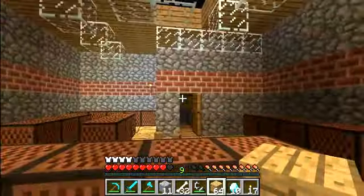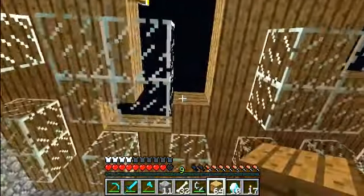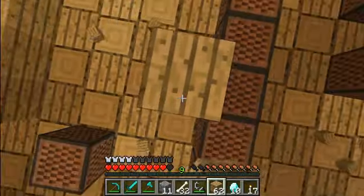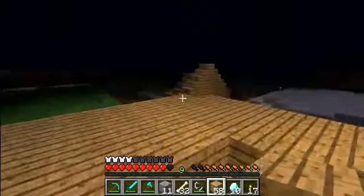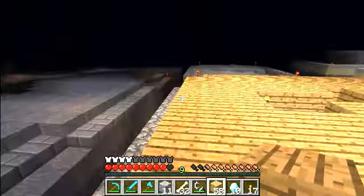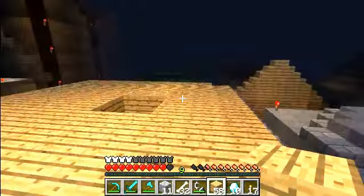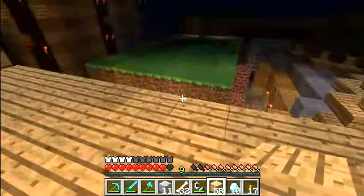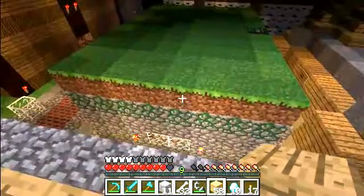Now we've got enough wood to do whatever we want. We should already check that chest. Trying to hold back a cough here — pretty difficult. I want to go in here, I haven't been in here yet. Could be an ultimate new spot here.